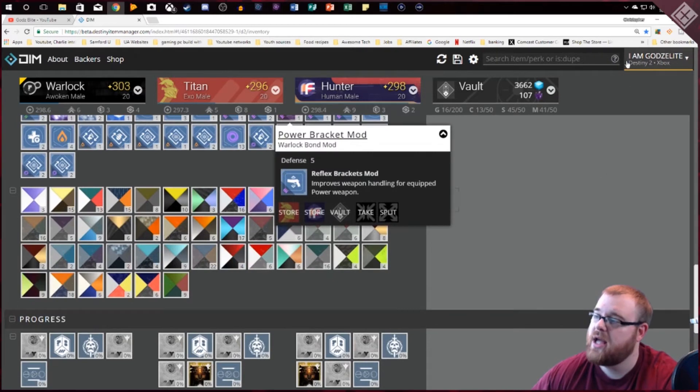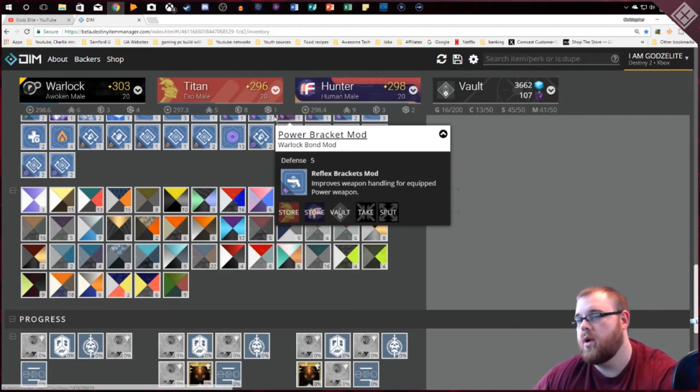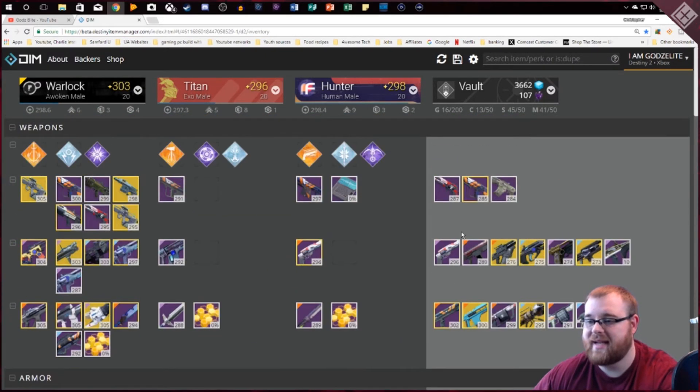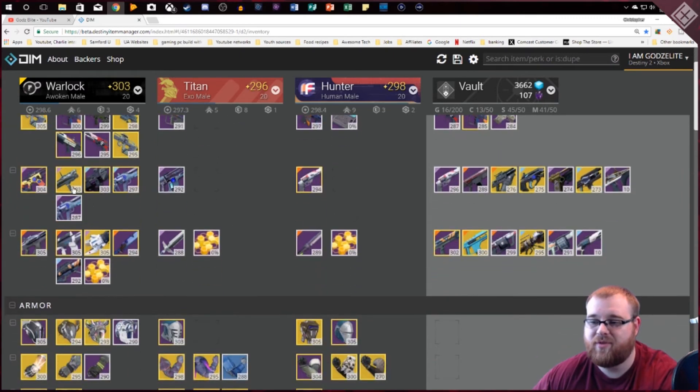You can go to Chrome and get a Chrome extension for Destiny Item Manager, or you can go to the website — I'll have the link in the description. It's kind of a beta, but one of the cool things about this website is it actually lets you see which of your weapons have legendary mods on them and which ones don't. The ones with a gold outline have a legendary mod, so it's a great way to keep track.